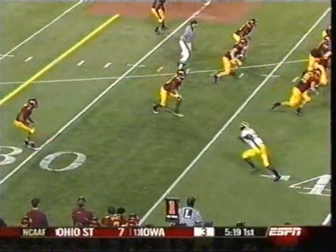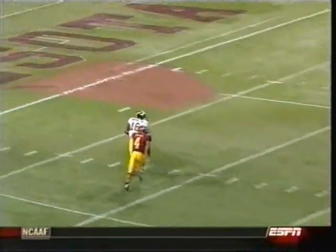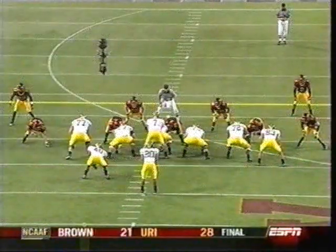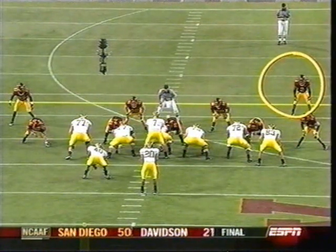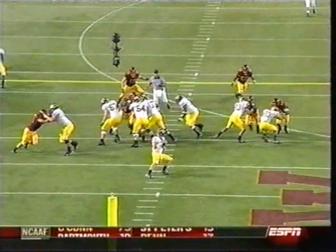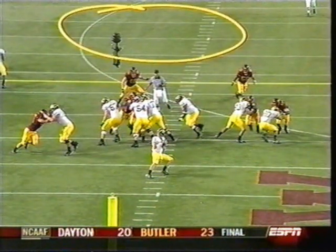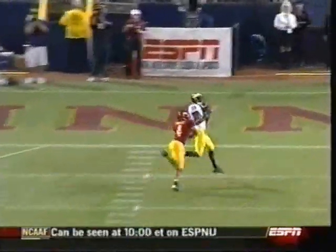Well, it starts with protection. What Chad Henning sees is no safety help, nobody deep — one-on-one post route, and Arrington got his man turned. Touchdown. Watch Chad Henning: he is going to move the safety, DJ Jones, with his eyes. He's going to look him off and move him out of the pattern. Once he's got that open area, all he has to do is make sure he doesn't overthrow. He moves the safety with his eyes and throws a perfect pass to Arrington.